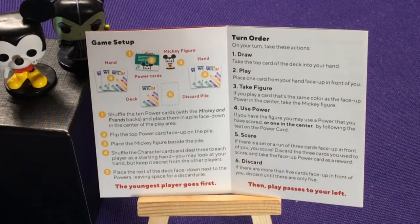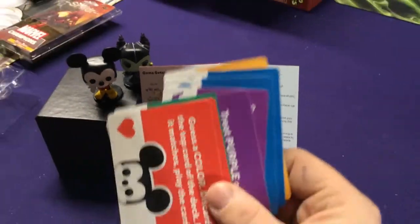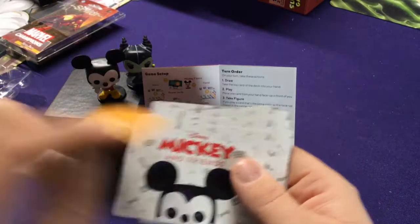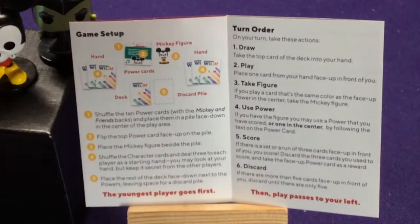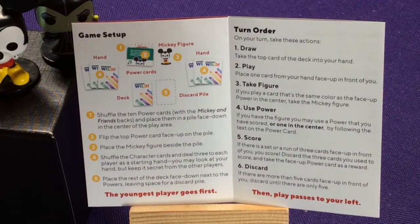Game setup is pretty easy — have your deck, have a discard pile, have the power cards set aside. You'll take two of each color for the power cards, shuffle them up, keep them face down, then draw the first one on top so everyone knows what you're trying to look for. Shuffle the ten power cards with the Mickey and Friends backer, place them face down. Flip the top power card face up and place Mickey near them. Shuffle the character cards and deal three to each player as your starting hand. You may look at your hand but keep it secret. Place the rest of the deck face down. Youngest player goes first.